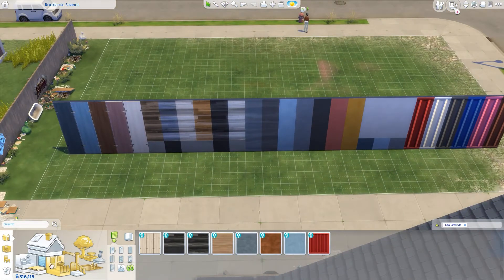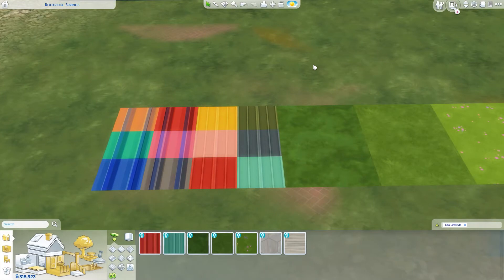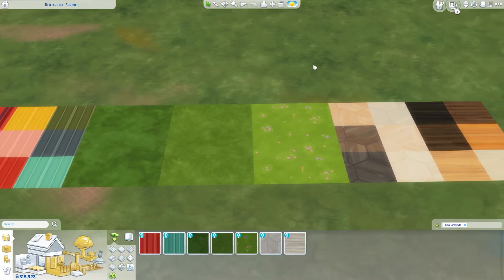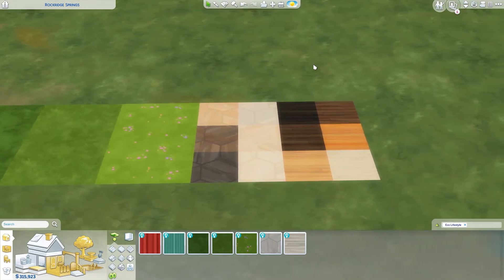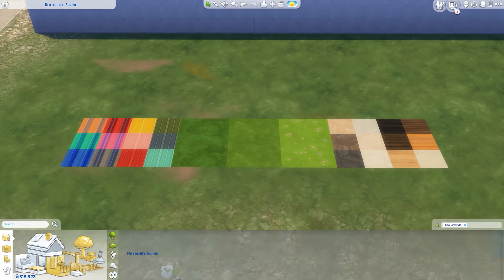Now we have the flooring. We have the shipping container flooring, which is pretty awesome — there are two types and I put a couple colors down. We have three new grass floorings: one darker, one lighter, and a floral one. We have a hexagon wood pattern and then a really nice wood floor that I'm super excited about. You can see the flooring is still displayed so you can look at them all, and then we're going to move on to fencing.